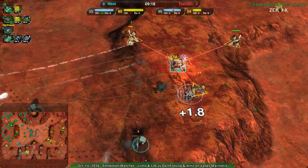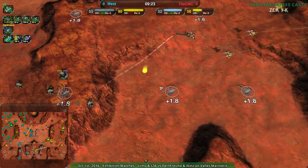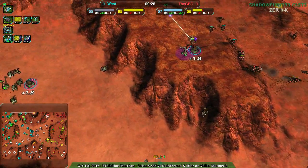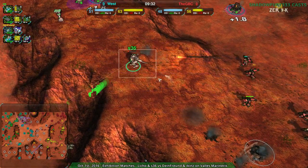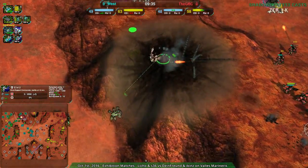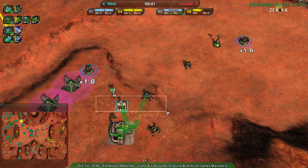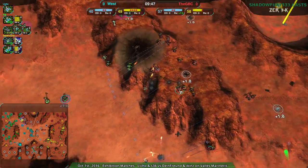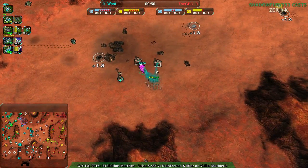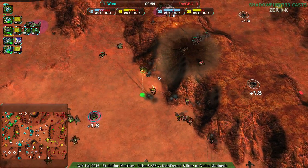S36's commander is about to go down — two or three more shots should do it, and S36 loses their commander. Given that S36 basically has only 27 and a half build power total, that's not good. Liko is just now rebuilding a Shieldbot Factory — 30 metal per second going in, which is good. But that was a lot of damage incurred, and a 15 metal per second difference is major — actually 20 now, which is a really big difference.